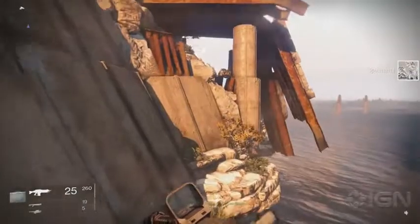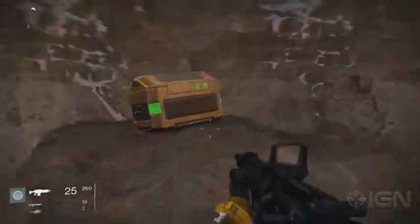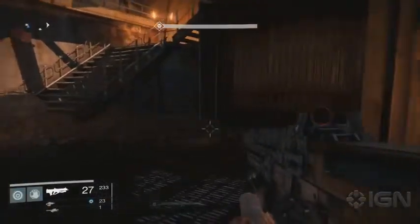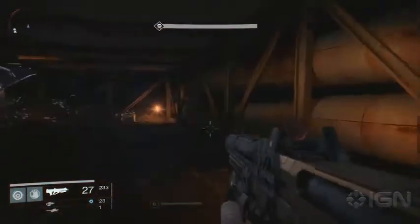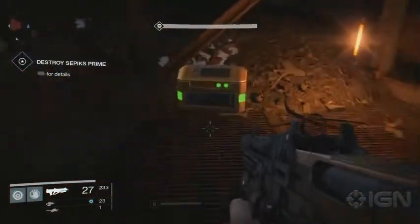If you continue following this path to the left, you can find a little overlook. Jump down onto the cliffs below, and you'll find another gold chest. The final chest can be grabbed during the Devil's Lair strike mission in the last room where you fight Seppix Prime. Below, where he initially appears, you'll find a chest tucked away by a pile of bones.